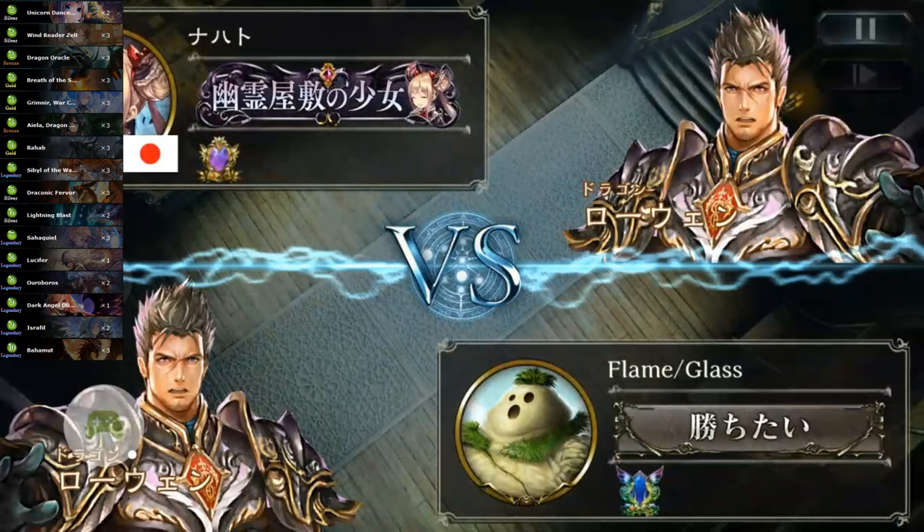Especially for these types of decks. We're running the Sybil-Bahamut combo with Zell. We're also running Izraphil, which is just a really good card to go with Sybil, and also just a strong play on 9. I opted for only one Lucifer, because he's a little bit outclassed now by both Sybil and Izraphil. I just run one because it's nice to have with Zahakuil if you need the heal.